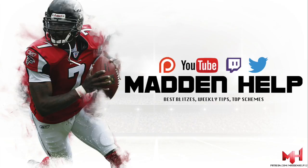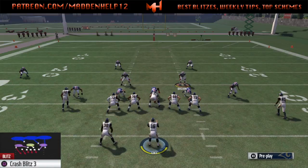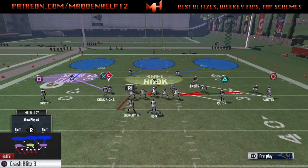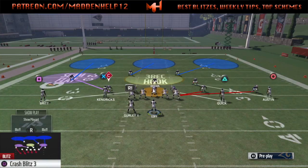What's up guys? We're back again to break down a blitz that we broke down earlier in the year — it's the crash blitz from the 3-4 odd. It's going to be the two-man setup. All you need to do is have the linebacker and the cornerback on either side blitzing. What you want to do is just spread the linebackers, QB contained, and you can do whatever you want with the defensive line.